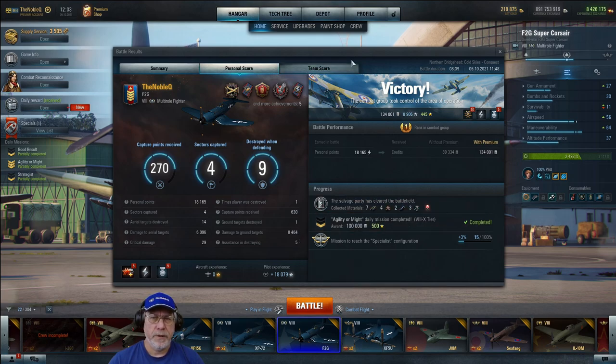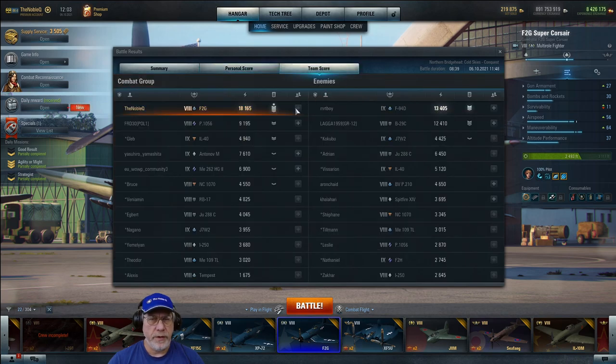Five assists as well. On the team score tab, that was enough for first place both by chevrons and by personal points. A nice contribution from the P1056, and interesting names in the community. On the enemy side, good effort from the tier 9 F94D Starfire. The B29C Super Fortress showing it can do significant damage when unopposed. The Warthog or 'piggy' — I'd guess he took down that bomber once or twice, otherwise that score would have been significantly higher and we probably wouldn't have won.